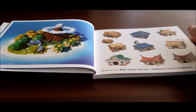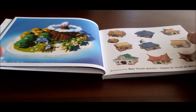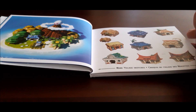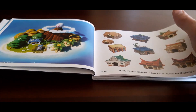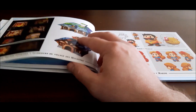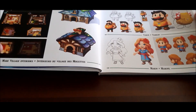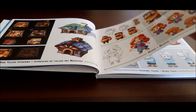One thing I'm looking forward to in this remake is whether they'll add more features. Obviously there's the dungeon creation you can share with friends. I'll also be interested to see how they incorporate the controls, because with the original Game Boy you only had A and B, so you'd have to assign items to each button. With the Switch you've got a few more options.